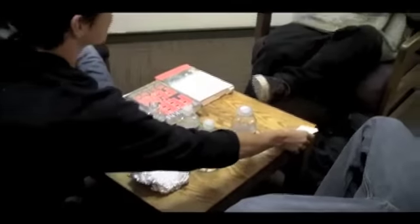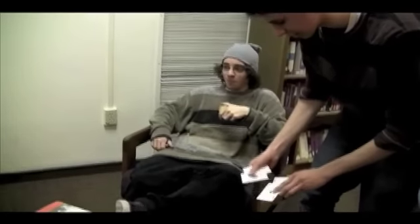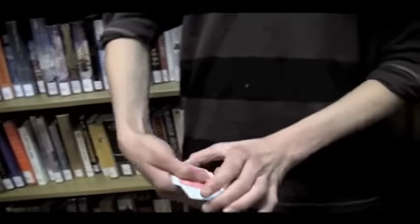And we're going to use the aces. Can you pass me the aces? The aces are going to tell me what your card is — they're going to try to. So watch. If we take them and I shake, I get one of them to turn face down. Not the clubs, not the diamonds or the spades, but the hearts turn face down, so it tells me that your card is a heart.